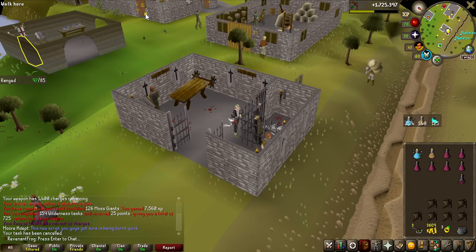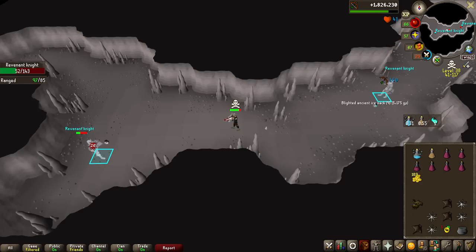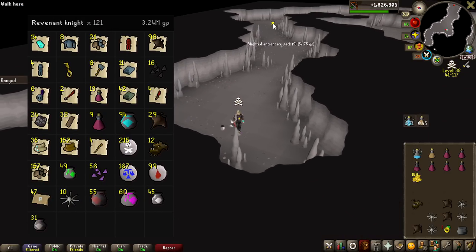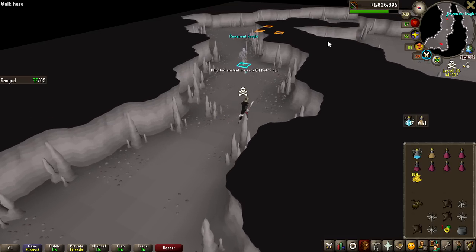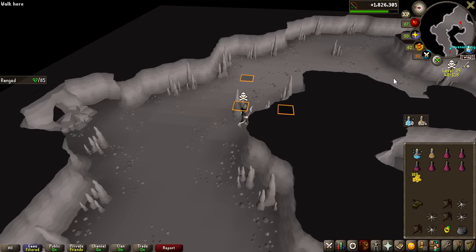That's the first Revenant task — 125 of them, a pretty hefty task. I think the minimum is 100 and the highest is 150, so right in the middle. Runelite missed a couple of kills on the tracker, but this is the last one of the task — 125 Revenant Knights killed, but it only tracked 121. No uniques, though the money is great as always. I'll actually go for 1000 kills on the Runelite tracker, which means if it misses a couple of kills here and there, I might end up doing around 1100 in the end.